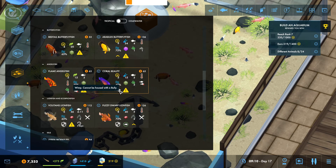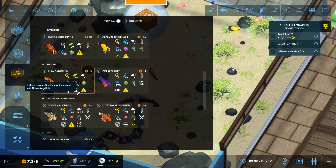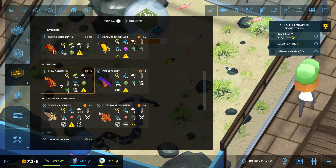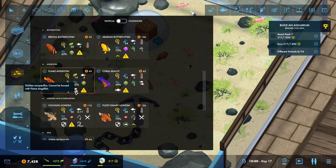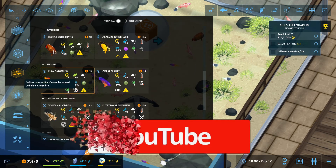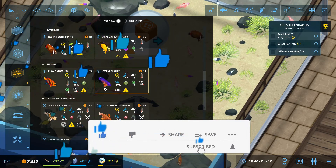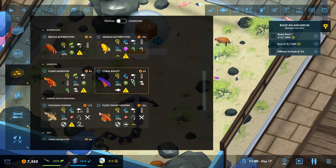Angelfish cannot be housed with bullies. This one cannot be housed with flame angelfish. Wait - so this fish can't be housed with its own kind? How do they multiply? That's a good question. Cannot be housed with bullies - I don't see them actually eating or doing damage to anything else. They are warm water, 315.